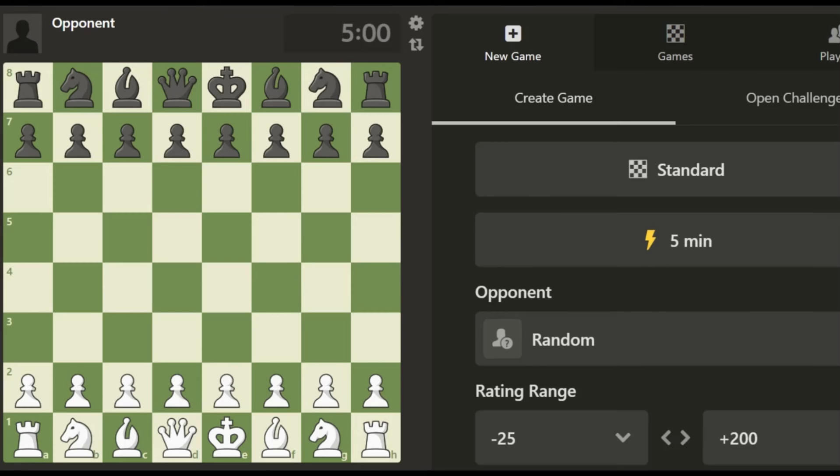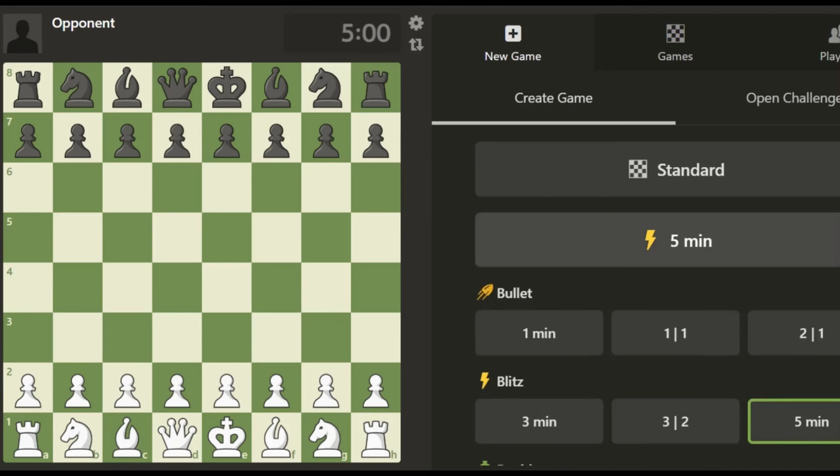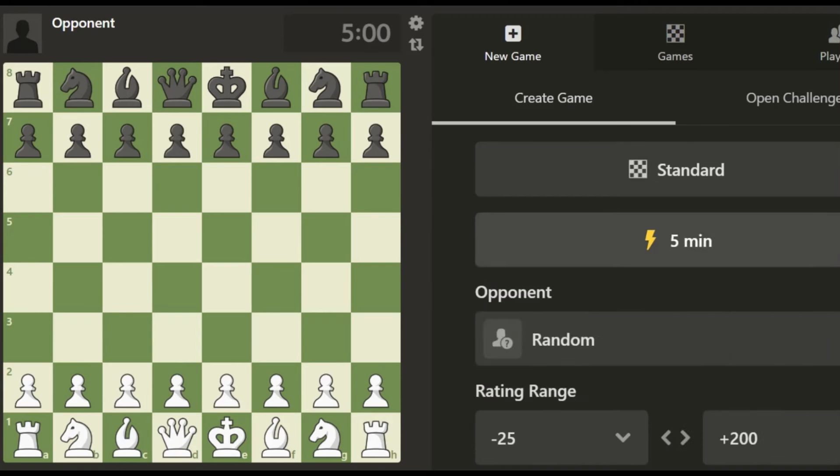Hey guys, in today's video I'm going to show you how easy it is to beat players rated around 1000 on chess.com with little to no calculation. Basically it just involves taking the free pieces when they're offered to you and being able to execute checkmate with 2 or more queens. So if you're stuck around the 1000 rating level and you don't think you can improve, don't despair, keep playing, you'll be rated 1500 before you know it or higher. Let's get a 5 minute blitz game going.